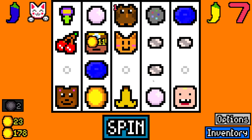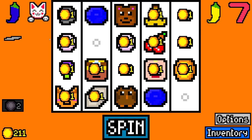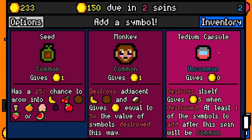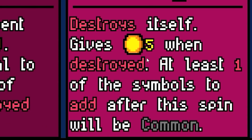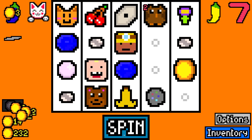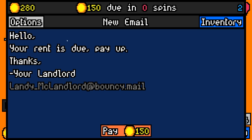Then we're going to take an item capsule. Oh, the lockpick — so now any safes are going to have a 1 in 3 chance of being destroyed. Then we'll take a tedium capsule. Destroys itself, gives 5 coins when destroyed, and at least one of the symbols we add after this will be common. Which they're going to be anyway because I'm not very far into the game or lucky. So we needed 150, we have 280.